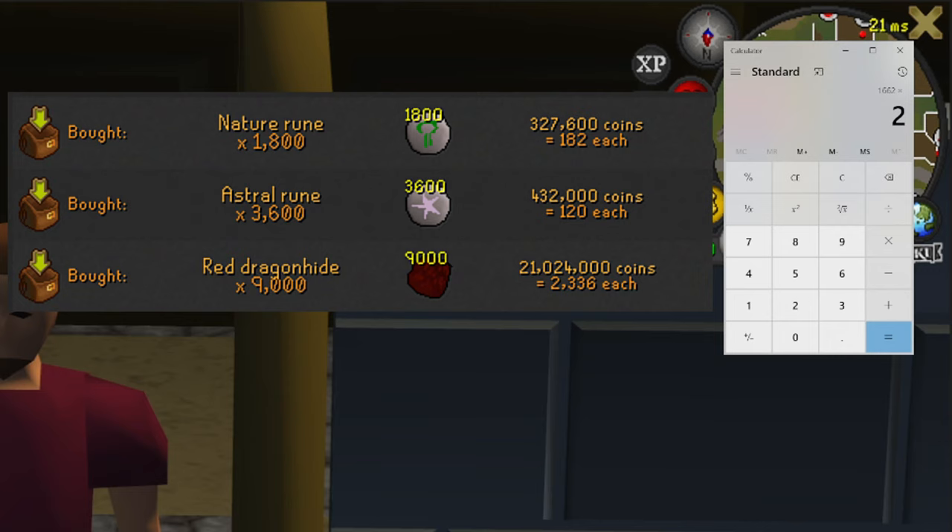We've also got to multiply by 2 to start with because it was 2 astral runes per cast, so that's 3,324. Then we multiply that by 120, which comes to 398,000. Adding that to the nature rune cost gives us 701,364 — that's how much we paid for all of our runes.